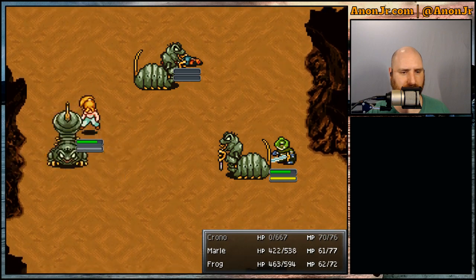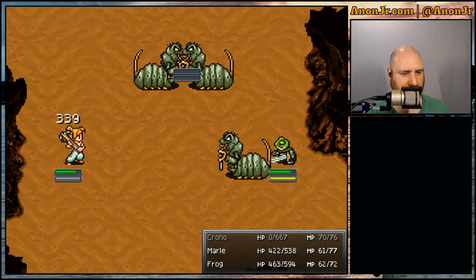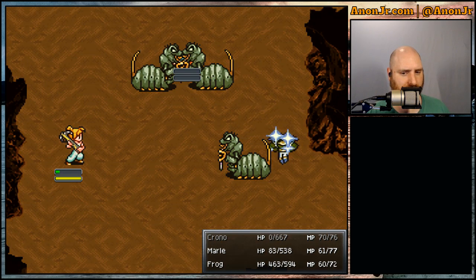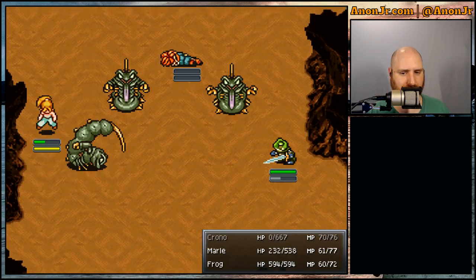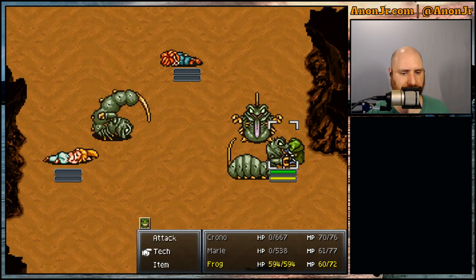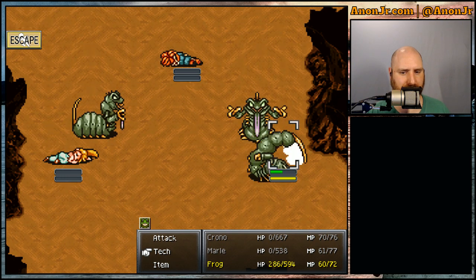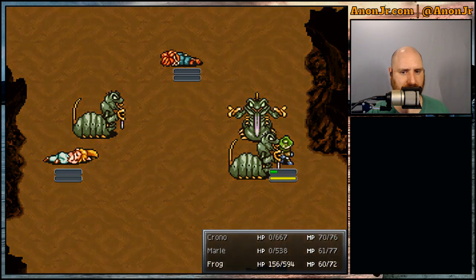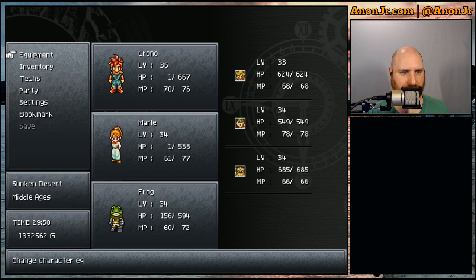Crono's down, oh no. Well, that's not good. Please heal Marley. Okay, good. We might be able to pull this one out of the fire. Ice 2 — maybe not. What I get for not saving recently. Come on, escape — run away.